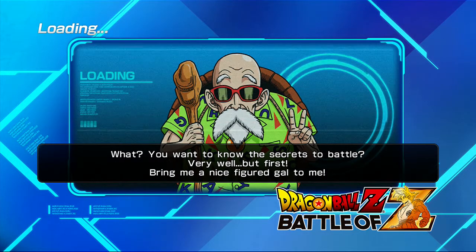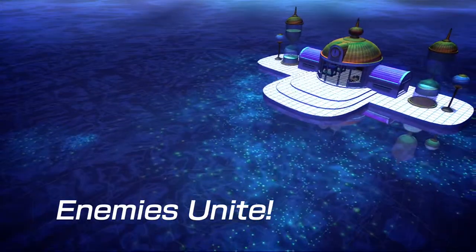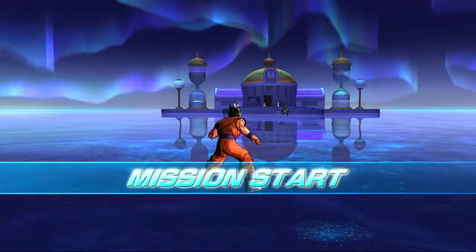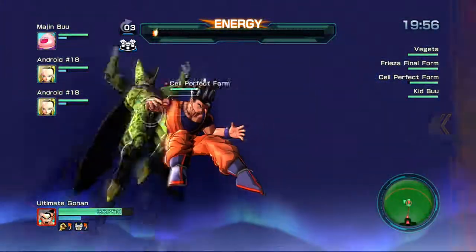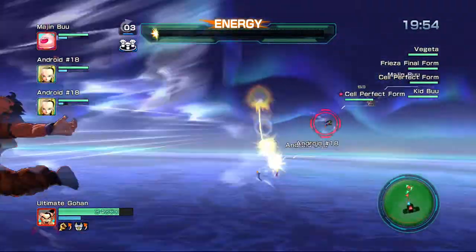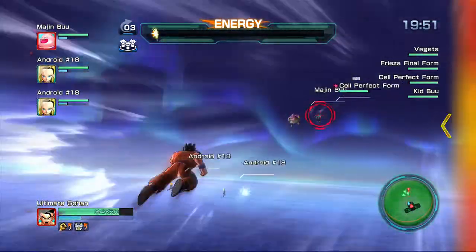So basically, if you haven't done this mission yet, you've got to fight Vegeta, Frieza, Kid Buu, and Cell. I always go after Cell first — I find Cell the most annoying so I try to kill him first. You can go after Vegeta if you want.